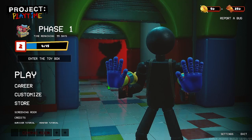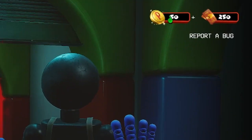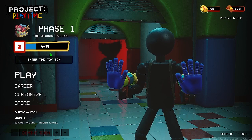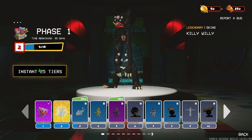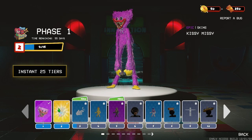What I'm talking about in this video is play coins. Play coins are these things up here — as you can see I have 50 play coins. If you come to the toy box, you can see the battle pass, and I already bought the battle pass. It says instant 25 tiers, which means I've already bought the basic battle pass, and I got Kissy Missy, Party Hand, and more.